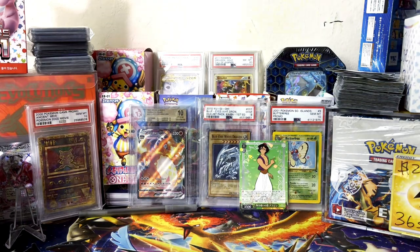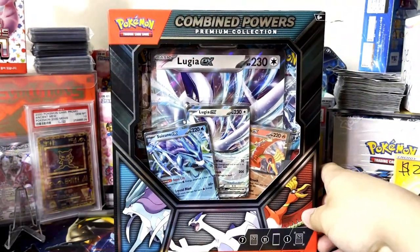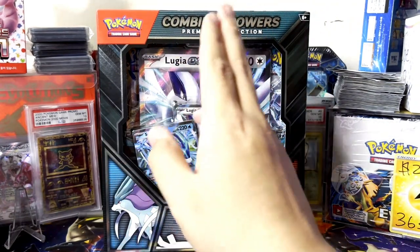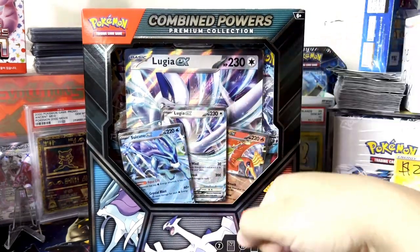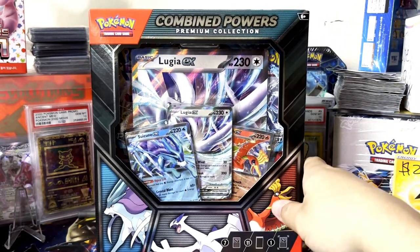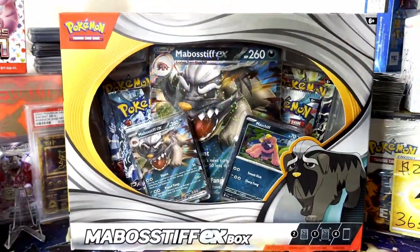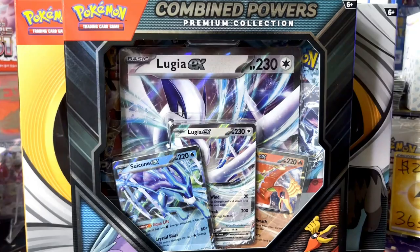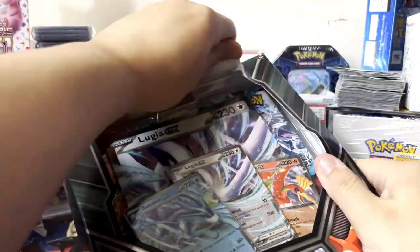Alright everyone, we have the newest products: the Combined Powers Lugia box premium collection with Suicune, Lugia EX, and Ho-Oh EX. I believe these came out of the TCG collection case, which is around $300-400. We're definitely going to be opening this, and also the Mabosstiff collection that just came out. Let's get right into opening this.